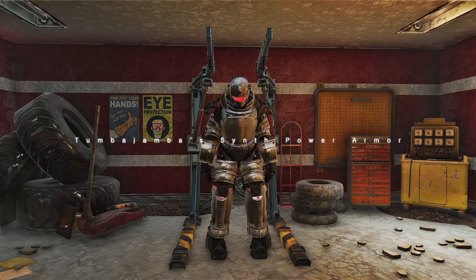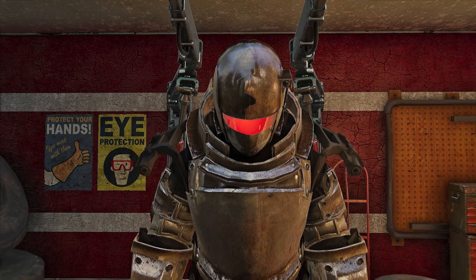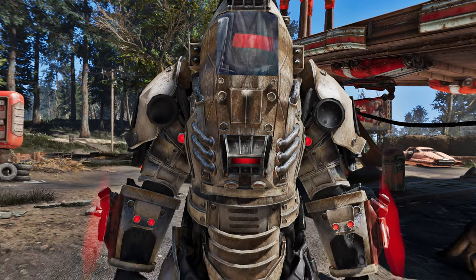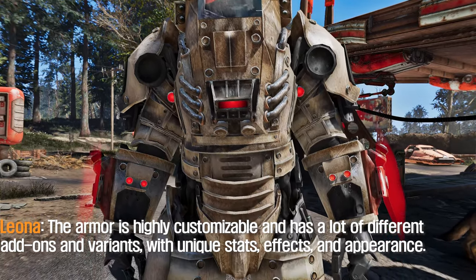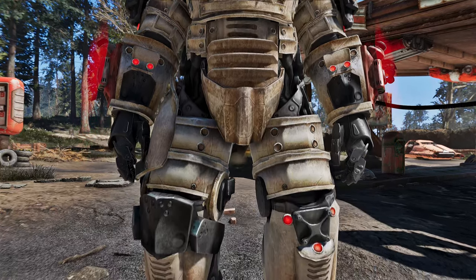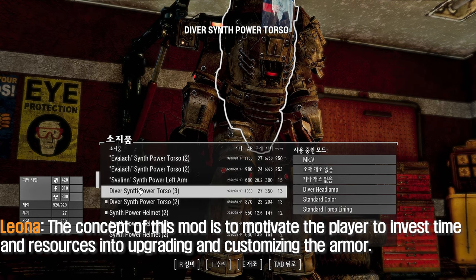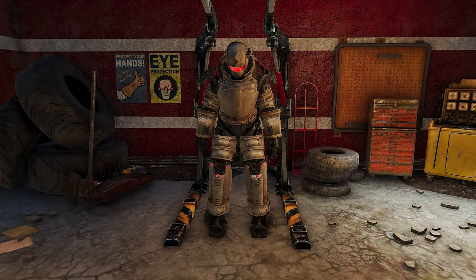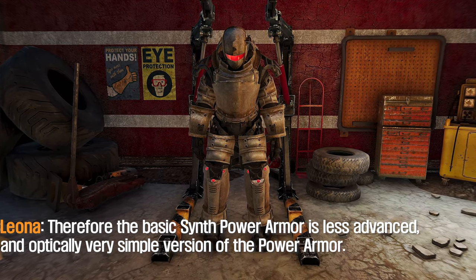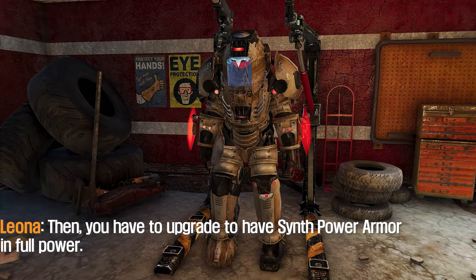The fifth mod to introduce is Tumbajamba's Synth Power Armor mod. This mod adds a brand new synth power armor to the game. The armor is highly customizable and has a lot of different add-ons and variants, with unique stats, effects, and appearance. The concept of this mod is to motivate the player to invest time and resources into upgrading and customizing the armor. Therefore, the basic synth power armor is a less advanced, optically very simple version of the power armor, and you have to upgrade to have synth power armor in full power.